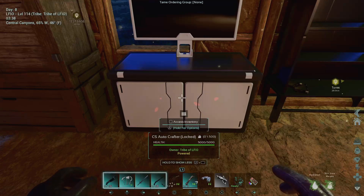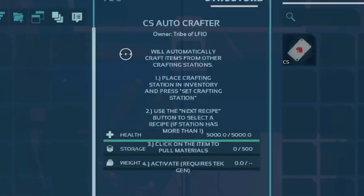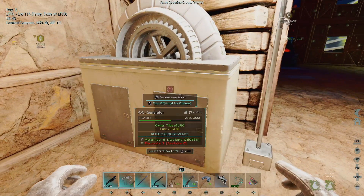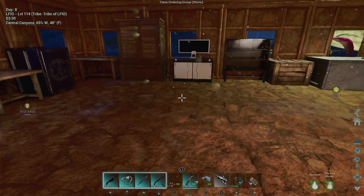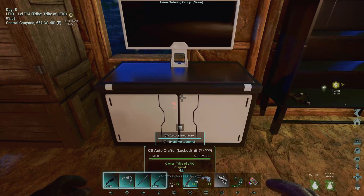When you look at it, it says CS Autocrafter, and it says what tribe, and underneath it says powered. When you look at the description inside, it says it will automatically craft items from other crafting stations. You place the crafting station in the inventory and press set crafting station. Then you use the next recipe button to select a recipe if the station has more than one. Then you click on the item to pull the materials, and to activate, it requires a tech generator. I'm using a modded generator — the automated arc generator, which has tech functions — but you can use a vanilla tech generator or a modded tech generator to power this.